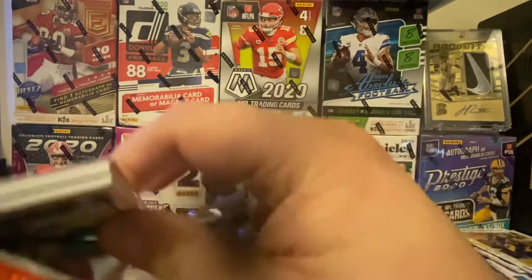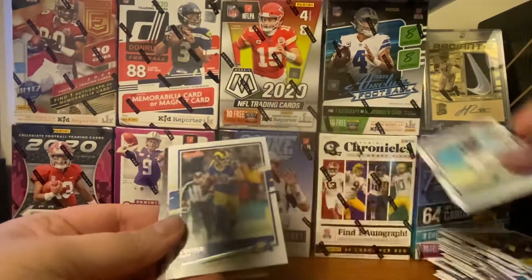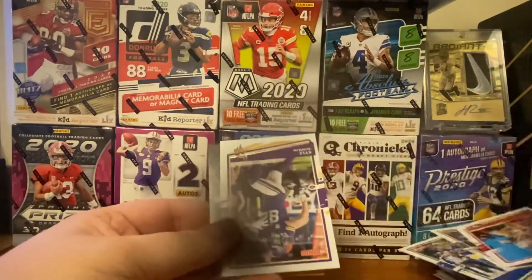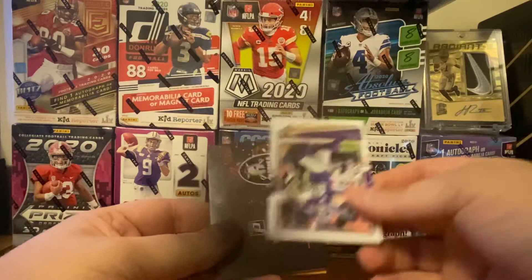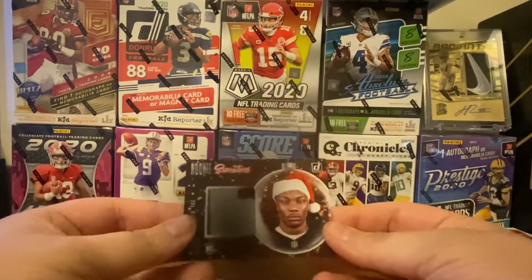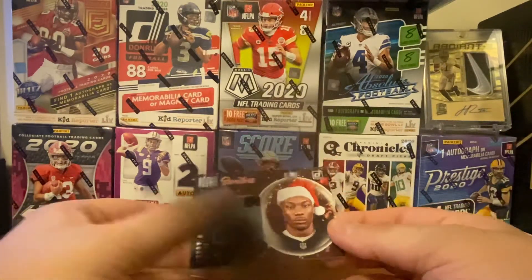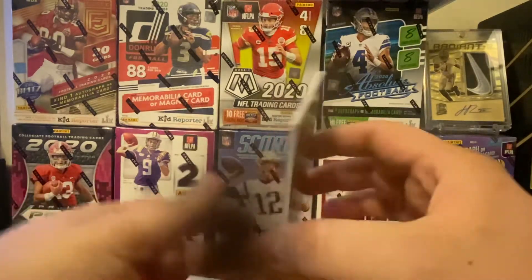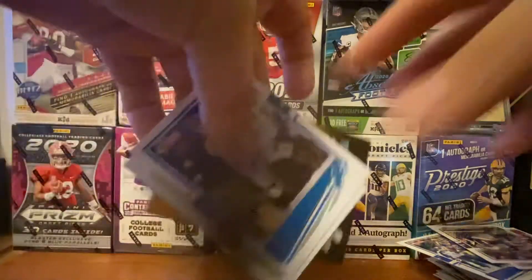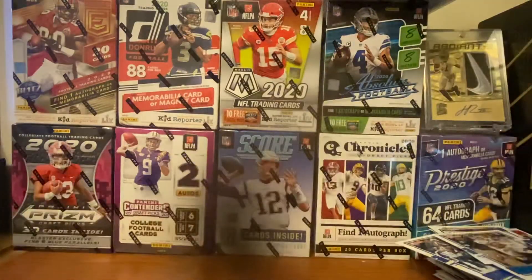I think I got Antonio Gandy-Golden last time. All right — Le'Veon Bell, Cooper Kupp, Trent Brown, George Kittle, Kyle Rudolph. Nice! It's a Raider! Henry Ruggs III — that is a nice, nice little patch, that is sick. That is an awesome box, man. I am super stoked about it, cannot complain in the slightest. Jason Huntley. Wow, that is cool. Great box, thanks for watching guys. Peace.